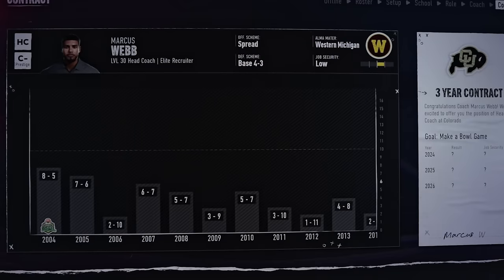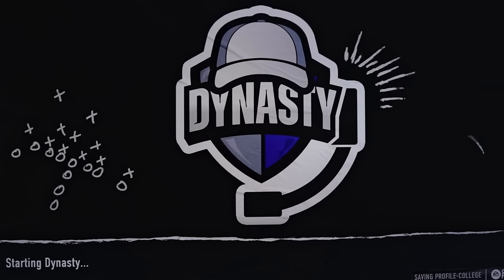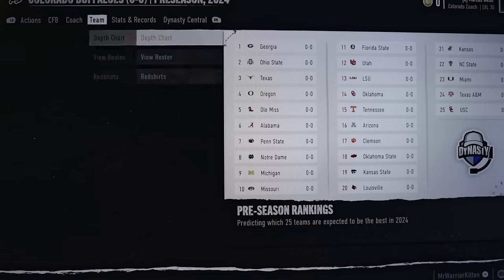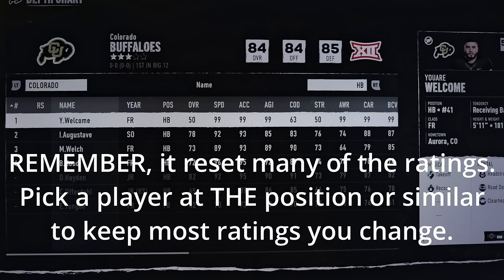I'm just going to select the coach — none of this matters for demonstration purposes. When you're doing your real dynasty you're going to take your time, do your custom conferences, set up your settings, do whatever you want. I'm just showing you quickly. Now I'm going to the team right here.